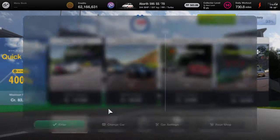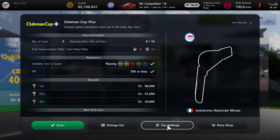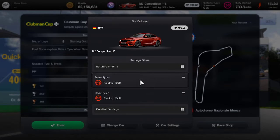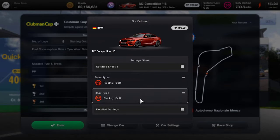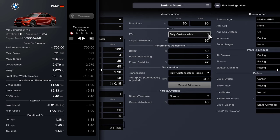It's the Clubman Cup Plus and I can't tell you how many different cars I went through to try and do this one. The car that worked for me was the BMW M2 Competition with racing soft tyres. The suspension and differential are pretty much set up as stock, and I ended up buying a new car for this one because I put weight saving on, which wrecked it. So don't do that.